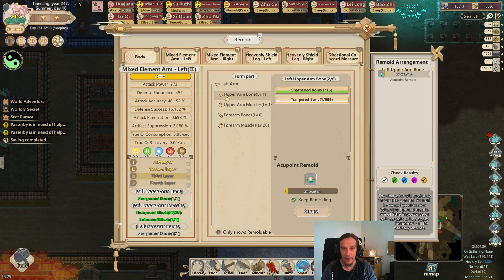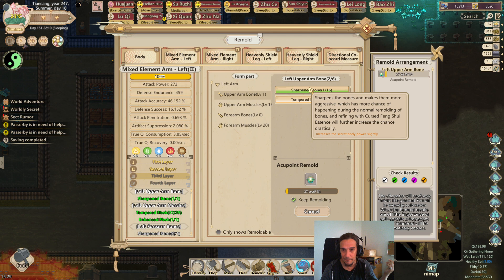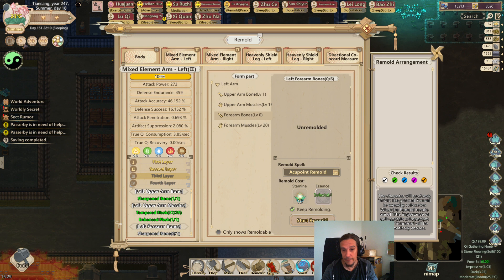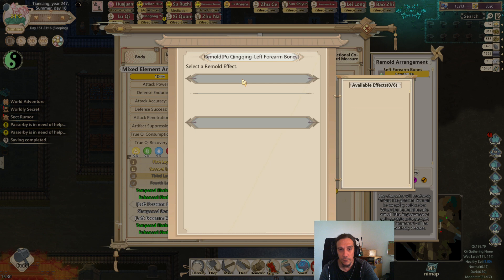I want to talk about these upgrades a bit more. There's a line that states this skill increases the secret body power slightly - every line which tells you it influences the secret body only influences that particular set of blueprints, so to speak. Any other upgrade which does not specifically mention the secret body will influence everything - it's a generic upgrade. That's really important to know, as this was one of the most confusing things I encountered in body cultivation.